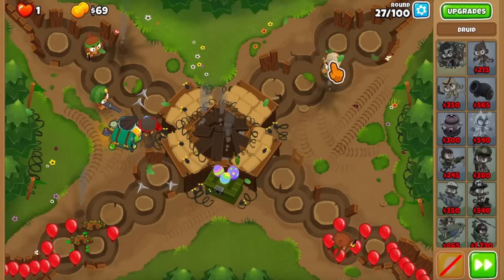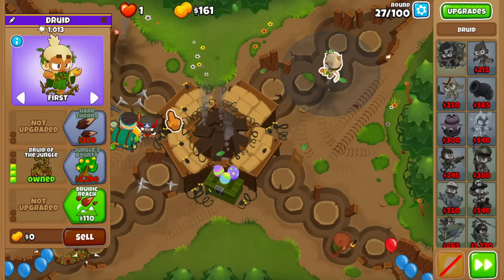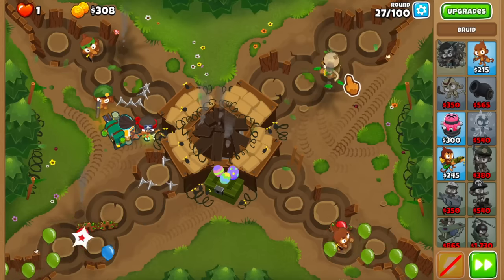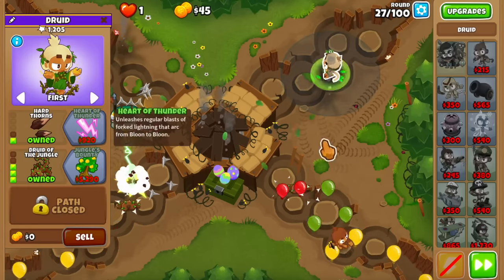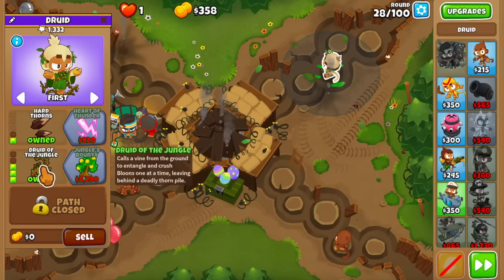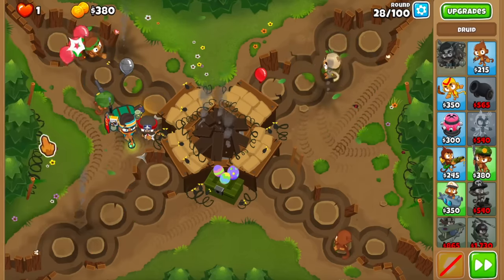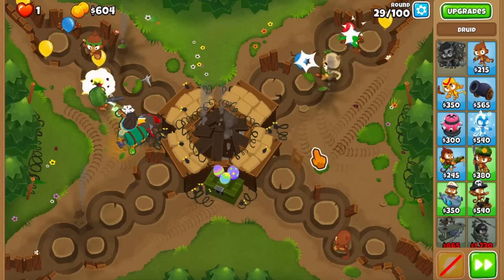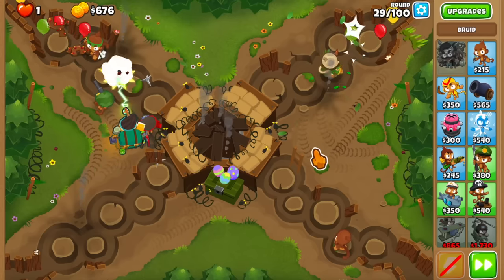Things should become a little bit more stable for the next few rounds with this upgrade, and then we need the Hard Thorns as soon as possible because we don't have any other lead popping power for now. And look at this — I don't usually like buying the Druid of the Jungle when you have maps with multiple tracks, but I guess this is just such a nice tower that it just works on this one.